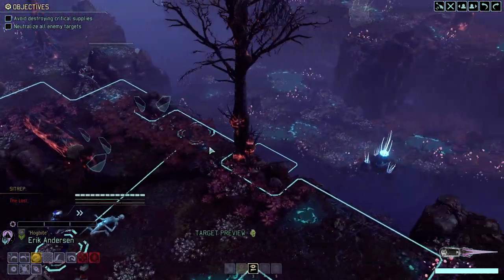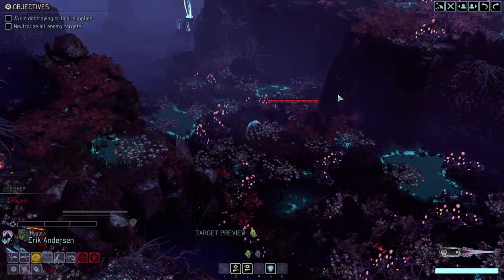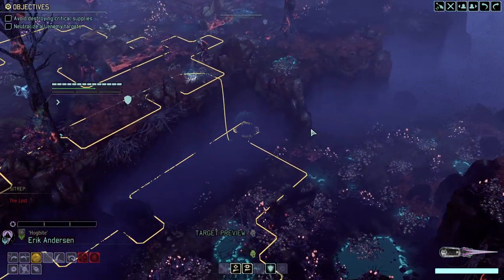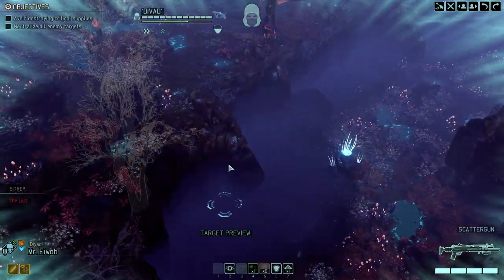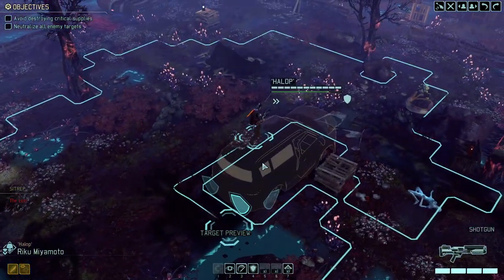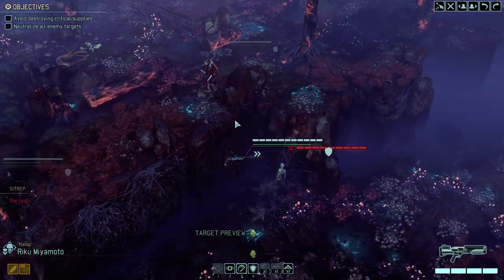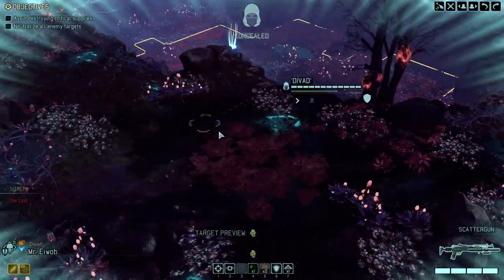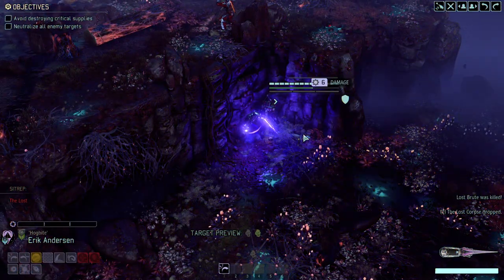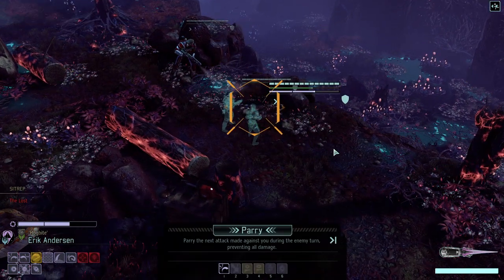He's too far away — that is unfortunate. That guy however is right up our alley. That would not be a kill yet, so let's prime him. We want to give Hawk Bite a few more focus, because that will increase his melee damage, his movement rate, his dodge — basically everything. It's pretty important to fill that up. That's two focus — very well, also parrying.